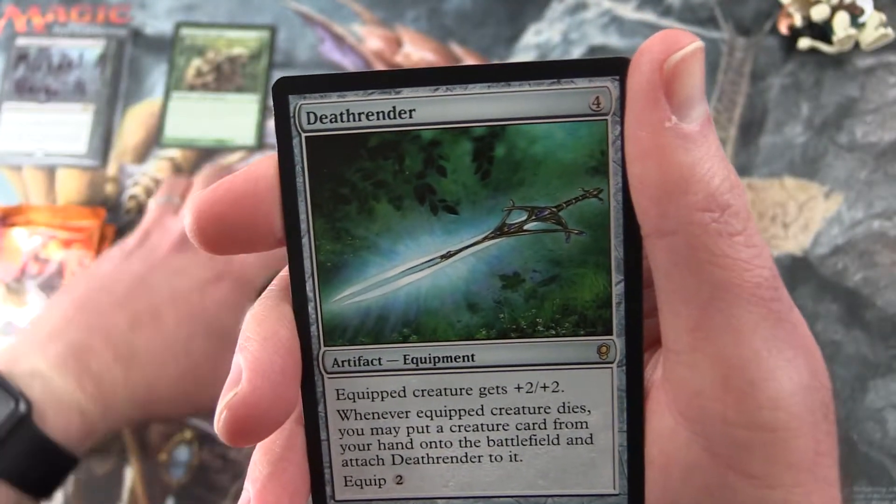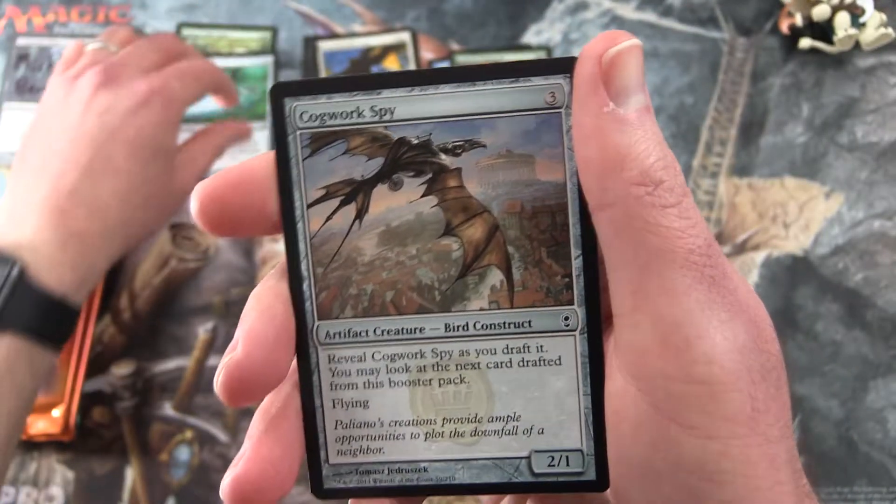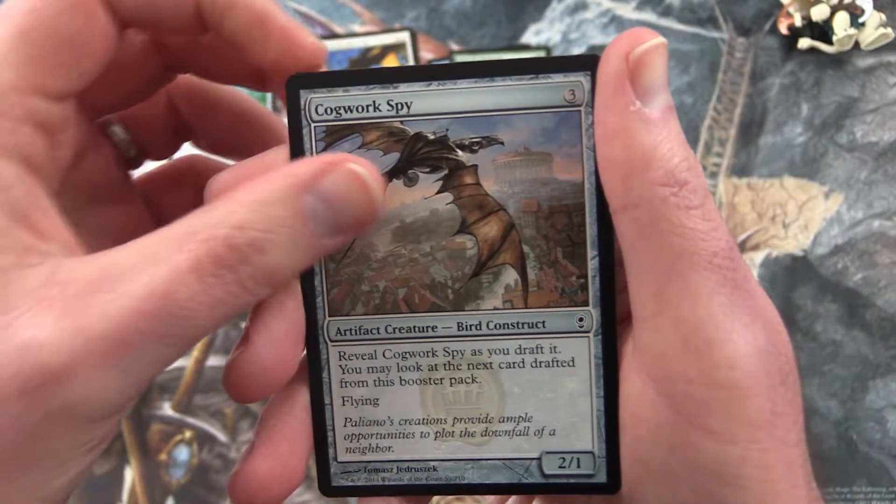That's pretty cool. So we'll move these aside and put that over there. And Cogwork Spy — artifact creature, Bird Construct, with a Spirit Token.